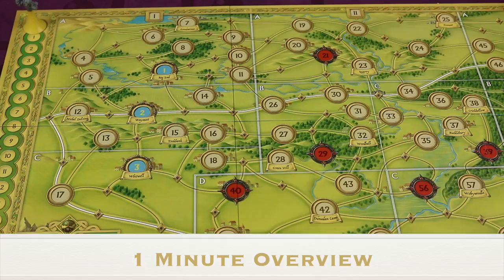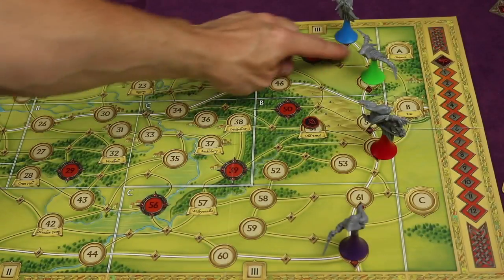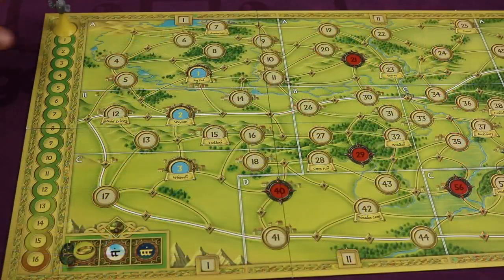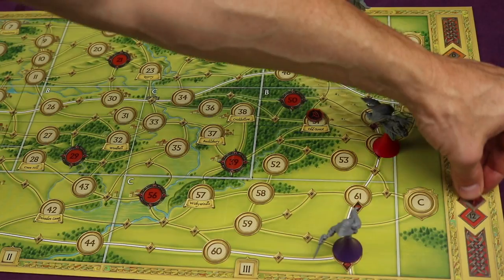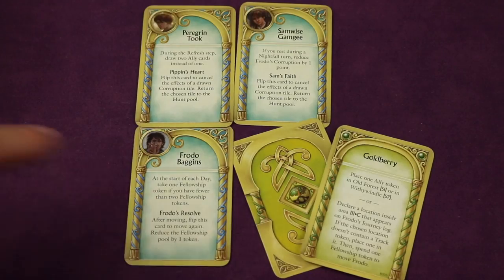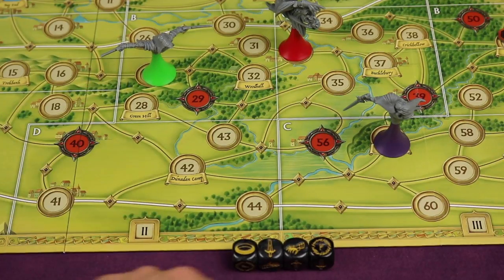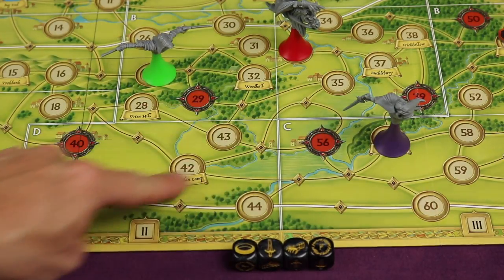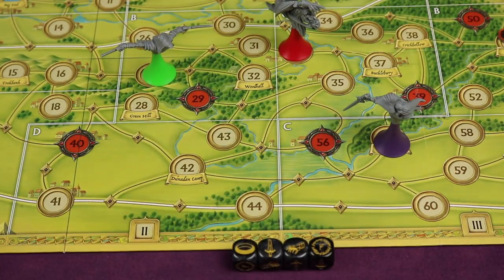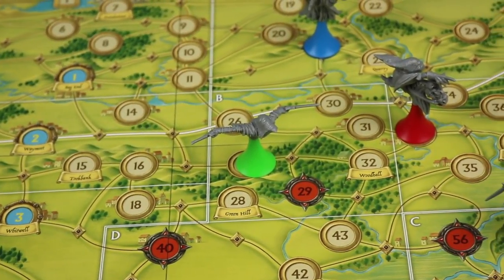Hunt for the Ring is a two to five player hidden movement game where in part one, one player plays Frodo, traveling with the ring trying to escape, while the Nazgul players try to stop him from getting to one of the three exits. Frodo will only have sixteen movements to get there, and the power of the ring can cause corruption — if it ever maxes out, the Frodo player has lost. Frodo keeps their movement secret behind a shield and gets help from company cards and ally cards, while the Nazgul use action dice and sorcery cards. It's a cat-and-mouse style game of deduction, cooperation, and tension.